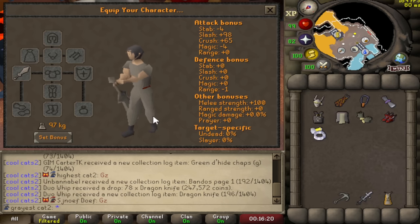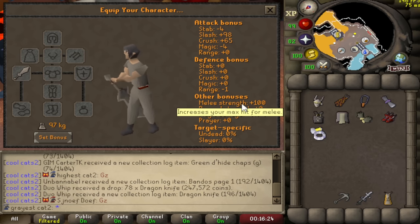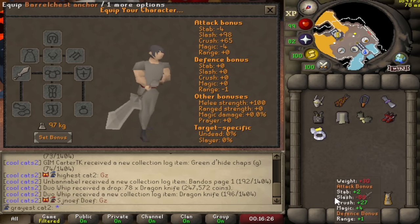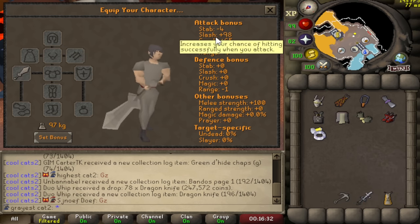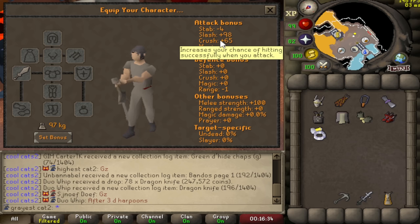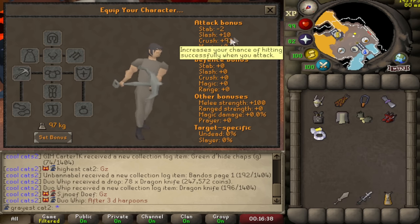First and foremost, let me show off the stats of the Colossal Blade. It has 100 melee strength, so it's an extremely strong weapon — equal to a Barrel Chest Anchor in that regard. But if you check it out, it has 98 slash and 65 crush, while the Barrel Chest Anchor only has 10 slash and 92 crush.